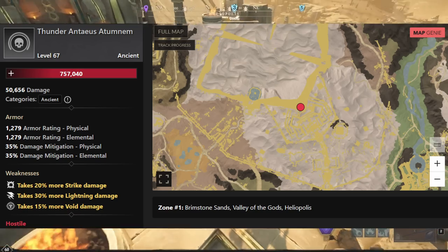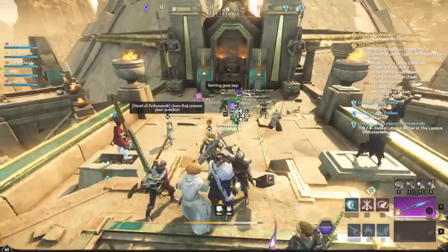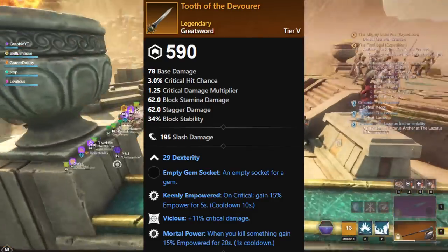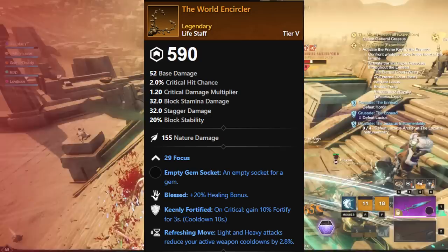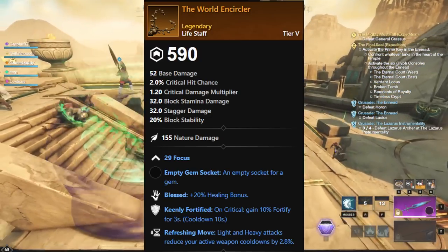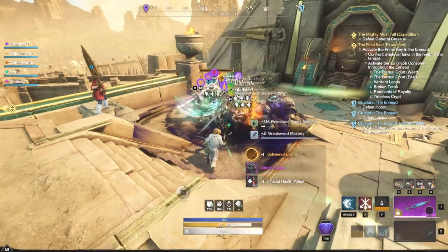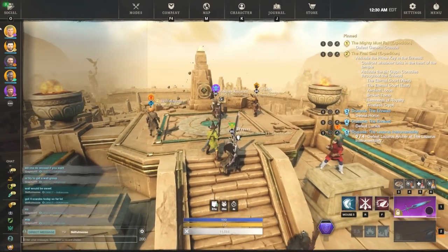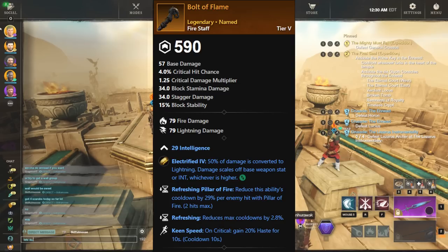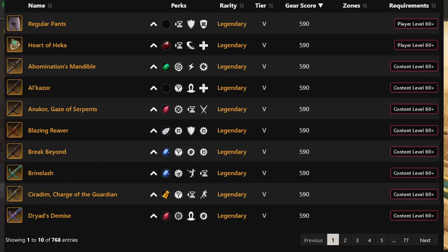We have the Thunder Intaneous Audenum. This guy is a little bit special — he spawns up here where we're at right now, but you have to summon him by having all the glyphs. If you're with a big Zerg like this, though, you're not going to have to worry about summoning him yourself. Make sure to take advantage because there's a lot of named Legendaries here. He drops all of these: The World Encircular — 29 Focus, Blast, Keenly Fortified, and Refreshing Move. We have Sundrop, giving you Intelligence and Focus with 47% mana regen. Eye of Ra is much better — it gives you Fortify, Sacred Ground, and Lost Bane, kind of giving you the idea of using it in a Lost Dungeon. We also have Bull of Flame, which has Refreshing Pillar of Fire, Refreshing, and Keen Speed.